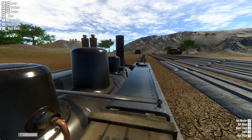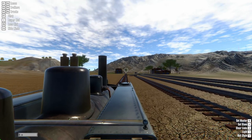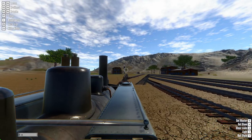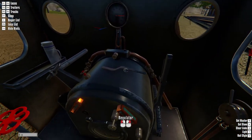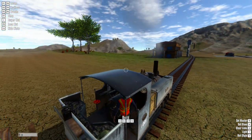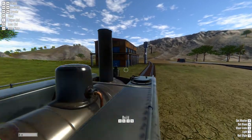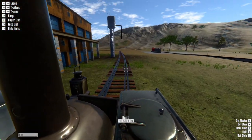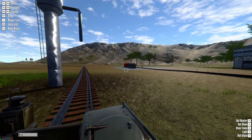We are going to be stopping right there at that water tower to pick up some water, that way we can make this trip and hopefully not run out. This locomotive is not the most efficient when it comes to water consumption, but it is narrow gauge and it is quite the small little guy. Usually there will be a little green hitbox to let you know, but these have the hatches, so just pull that spout right above these hatches and this locomotive will fill with water.